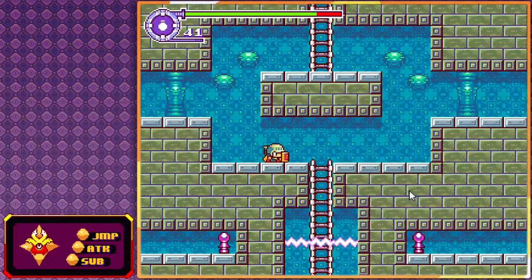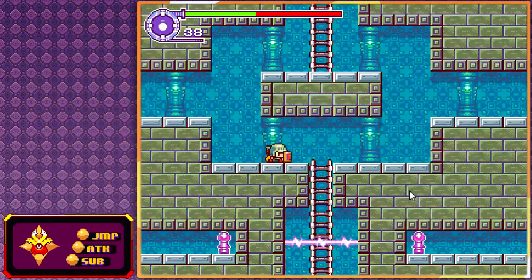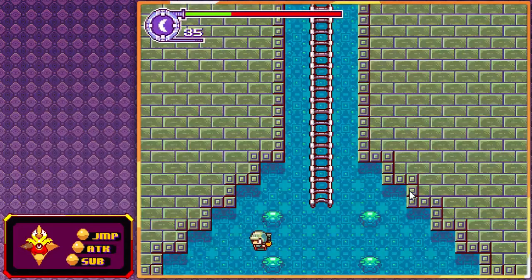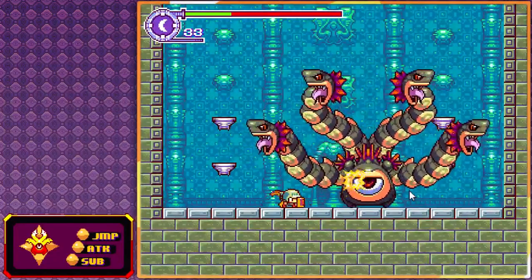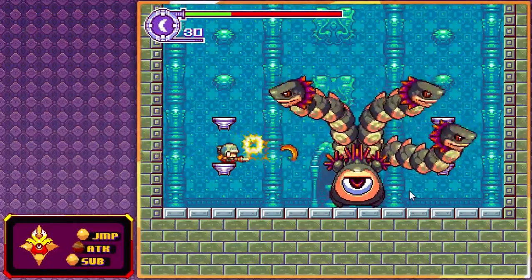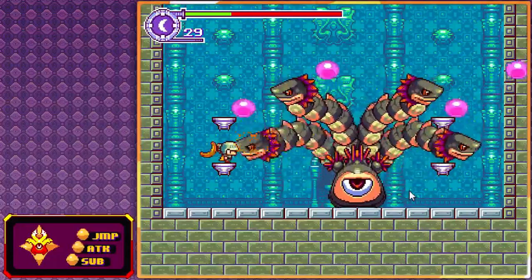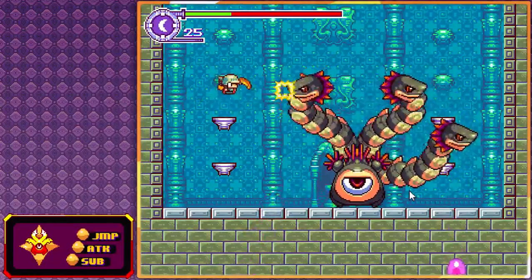Then boomerangs. Grab right here. Get hit by the dragon flame — it'll send you down really quick. Switch once to bomb, three more times to boomerangs. Throw those boomerangs. Throw three boomerangs and then grab on, get onto this platform. Killing that head should take four boomerangs.